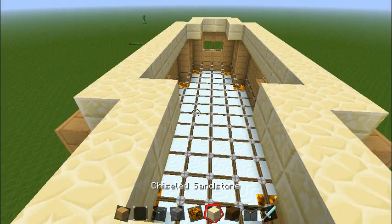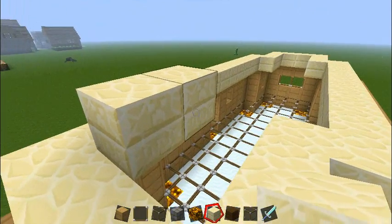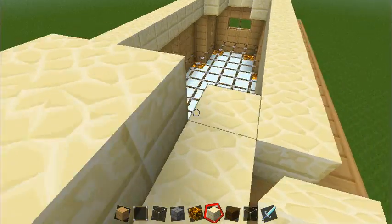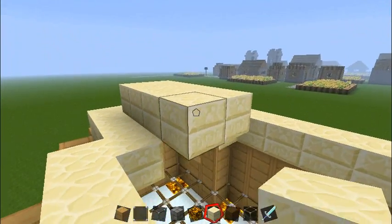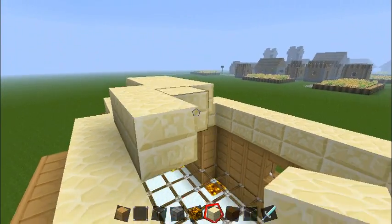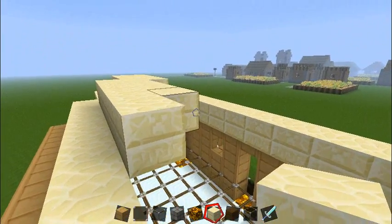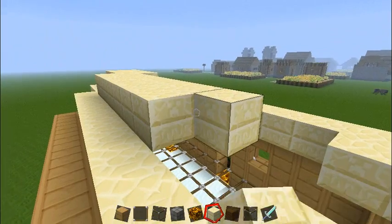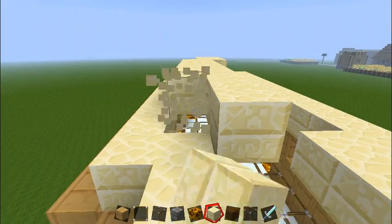Now we're going to use more — let's keep going up with the chiseled sandstone, guys. This is fancy stuff right here. Only the elite players on Minecraft get this stuff. This is top quality, guys — look at this. It's chiseled — look at that with the creeper's face and everything. Beautiful.